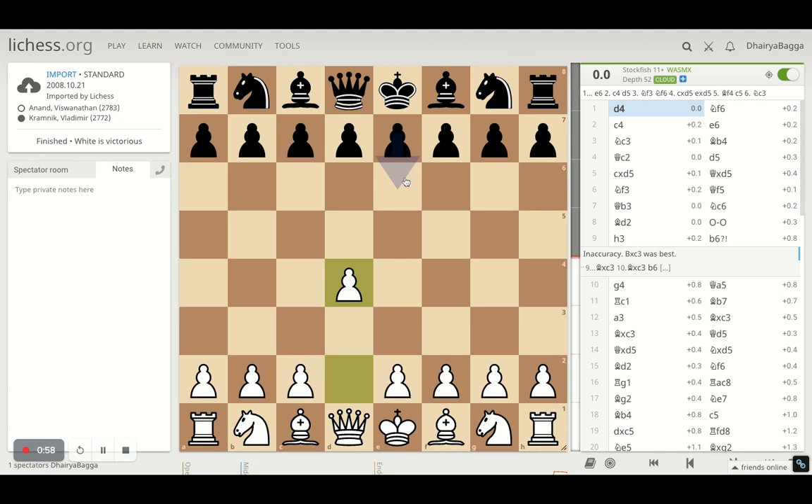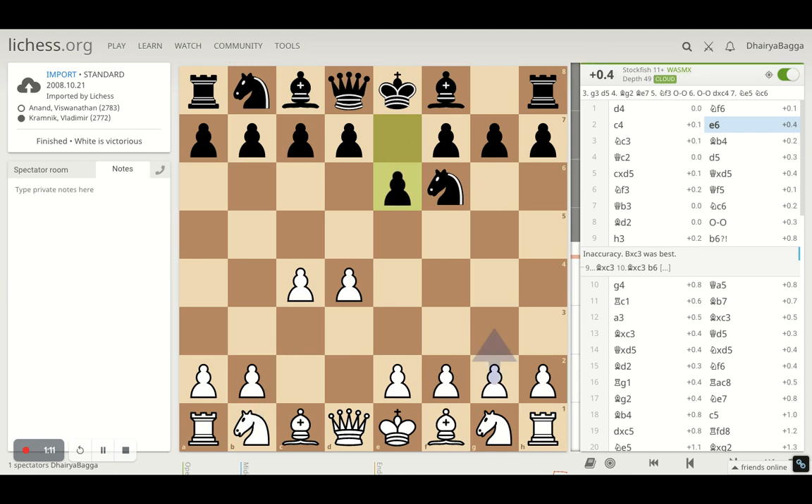So let's start with the game. It started with D4 by Anand, who was playing as white. Kramnik plays Knight F6, trying to play the Indian's game. Here C4 by Anand going for the center, and Kramnik responds with E6. Knight to C3 by Anand — simple development moves, just making sure you are gaining space in the center and controlling more of D5. Kramnik then plays Bishop B4, which becomes the Nimzo-Indian opening.